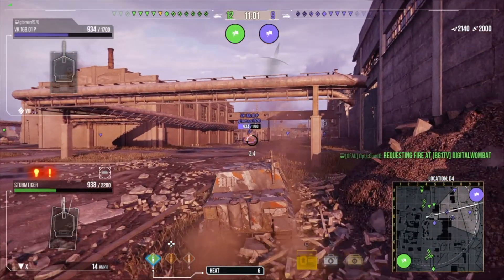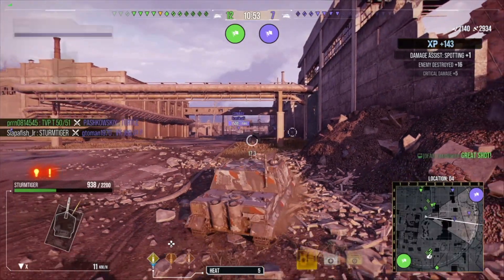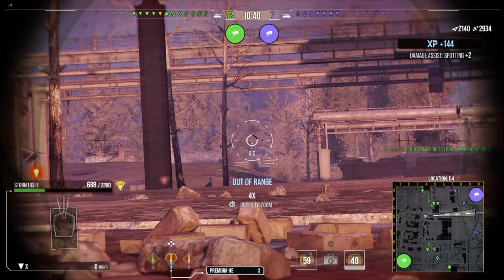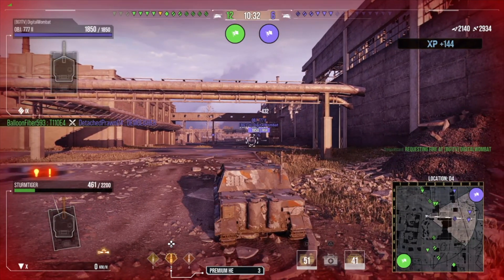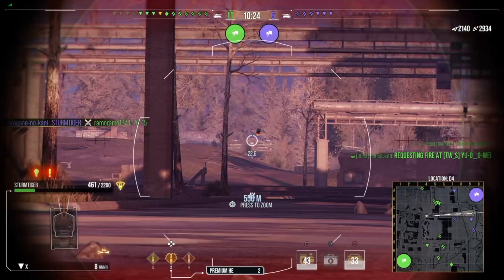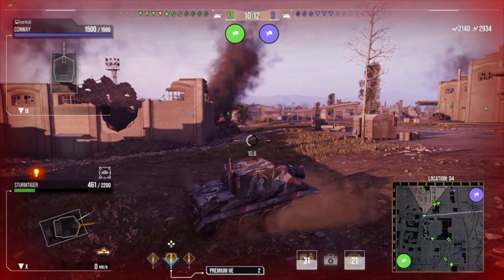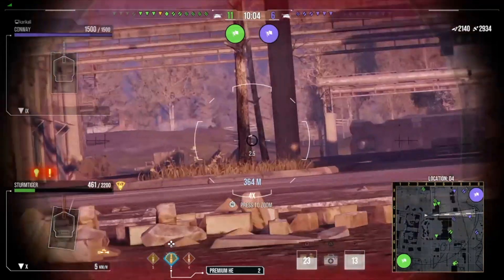If you end up liking this video, consider subscribing — it helps the channel a ton and it's free. Now, the Conqueror Gun Carriage, a tier 10 British artillery, was previously the second biggest gun in the game with an 11.1m splash radius. The T92 is 240mm with 11.64 meters. The Sturmtiger is now the king — biggest gun and biggest splash radius by nearly two meters.